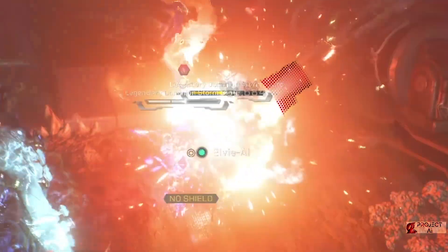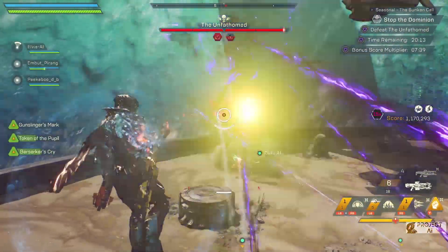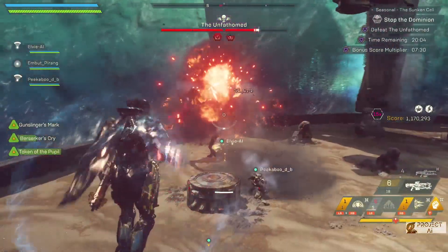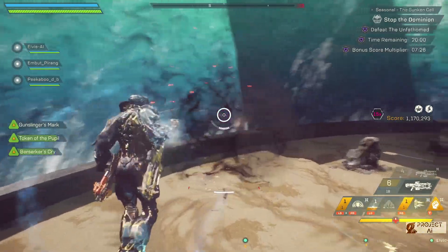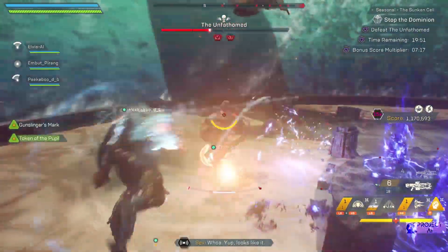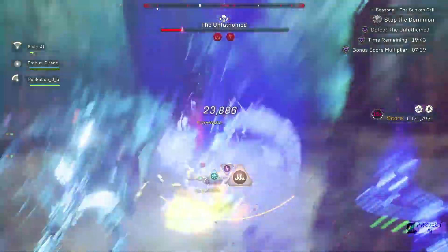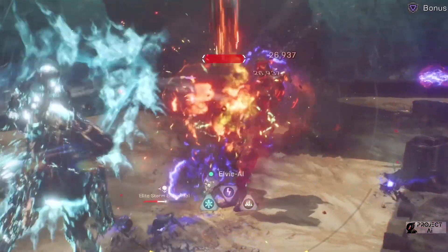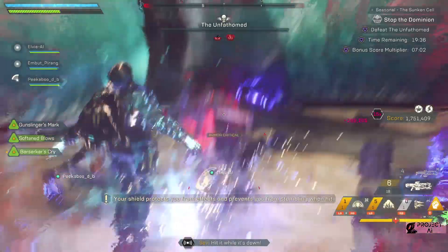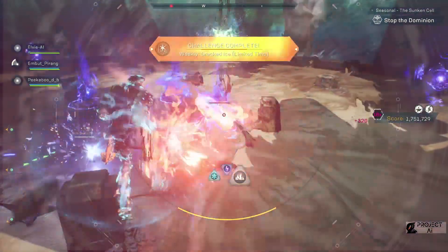Bisa lihat weak point-nya 40.000, fire-nya 31.000 — ke boss juga lumayan damage-nya. Weak point 50.000 dan fire-nya kita dapat 29.000. Untuk ice-nya range antara 15.000-17.000 — ini ditambah Berserker Scry jadi damage-nya lebih gede. Sangat bagus — 40.000 sampai 50.000 untuk weak point. Kita coba ultimate-nya ke boss: untuk ice gue dapat 760.000, electric 322.000, dan fire-nya gue dapat 1.273.000. Overall, build ini bagus untuk DPS, bagus untuk survival ability, dan ultimate-nya tidak kecil-kecil amat — lumayan untuk fire damage-nya dapat 1.000.000.